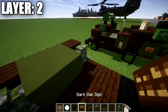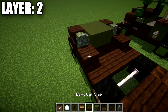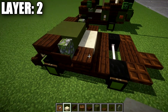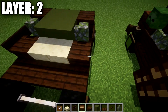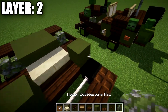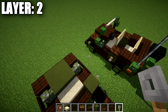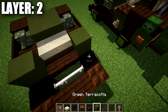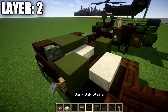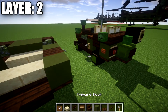Coming off the side of the mossy cobblestone wall, place a dark oak sign to both sides. Then place a dark oak slab back on both sides, and a row of three cut sandstone slabs across the middle space. On the side of those dark oak slabs, place a dark oak sign again to both sides. Place a green terracotta block to both sides, and coming off that place a trapdoor. Then place a row of two cut sandstone on top of those end rods, and a dark oak upside-down stair off the side of the green terracotta block to both sides.